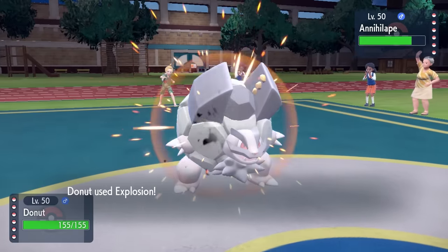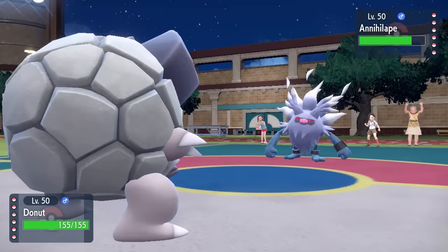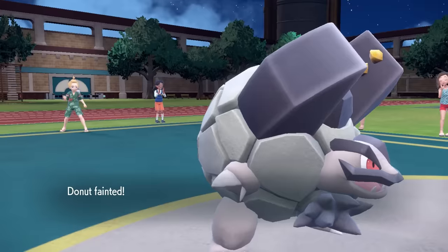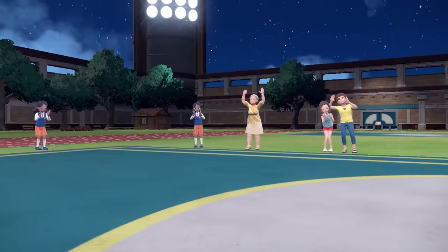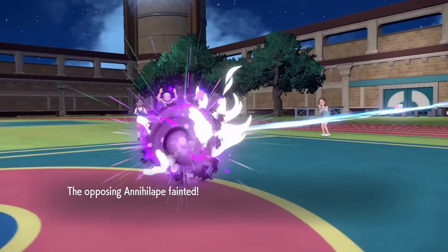Your Ghost-type has no power here. Due to our Galvanize ability and just the sheer power of an Electric Explosion with STAB, that is going to be able to take care of the plus-one Defense Annihilape, and that is exactly what we're out here to do. Sometimes you've got to trade Golem for a big threat, and that could not have been a better example.